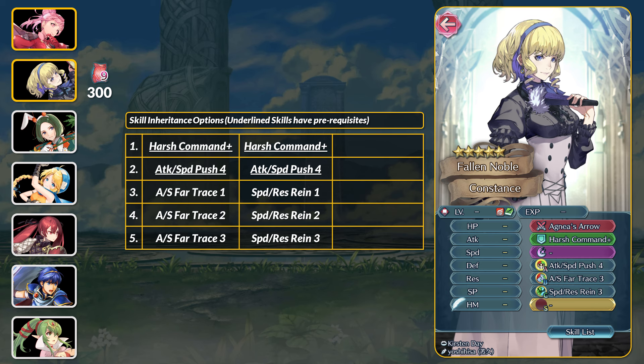For her rarer skills, Attack and Speed Far Trace 3 is on two other units. There is no tier 4 yet, but it's a fine console skill for ranged units. As for Speed and Res Rein, I would say it's pretty valuable because we now have Rein and Crux tier 4 variants. Having a free upgrade path for that is pretty nice.